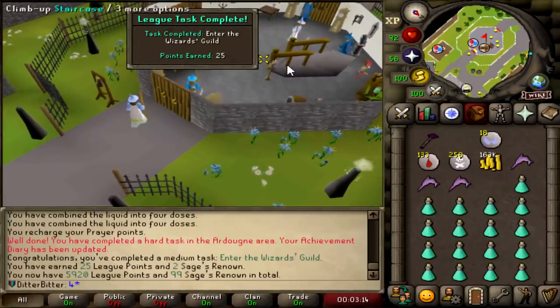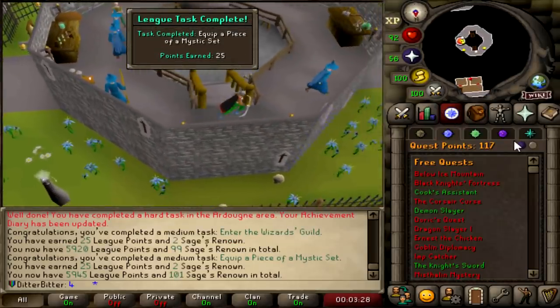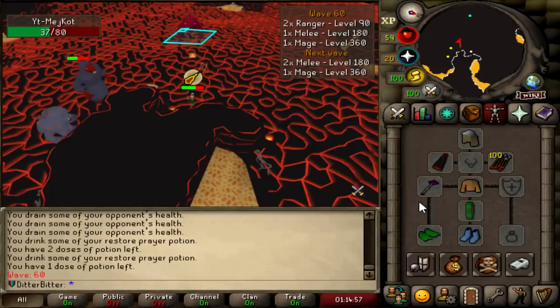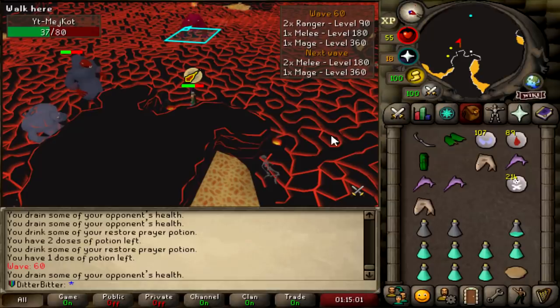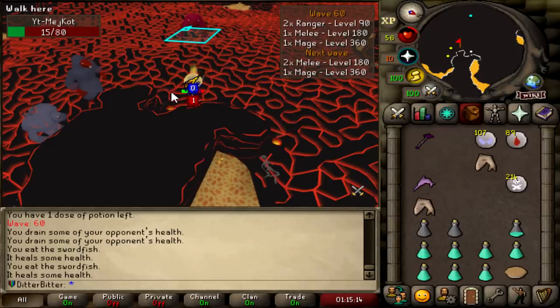Enter the Wizards Guild, 25 points. Wear Mystic Boots, another 25 League Points. We're at 5,945 now.